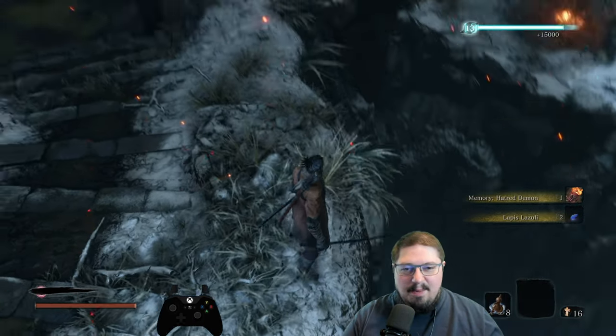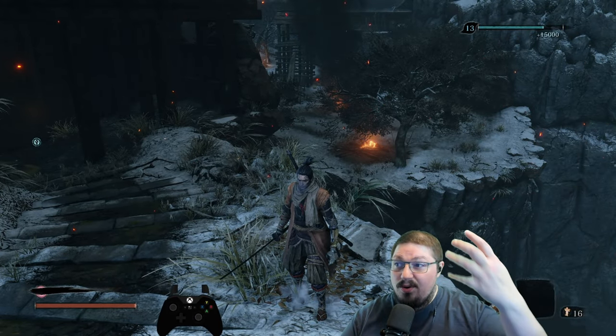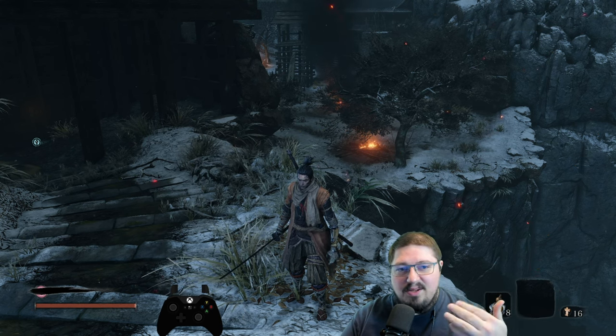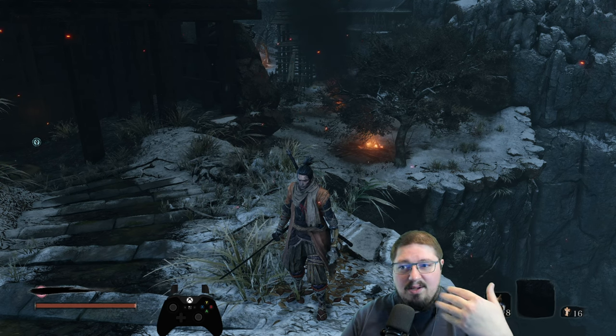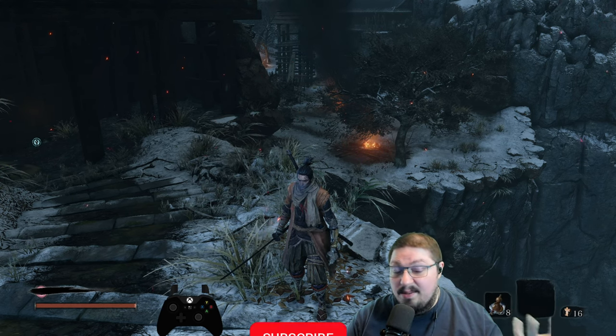He will just leap off the edge here to his death. And if you have problems trying to set this up, you can do it over and over again — it's very easy to do with just a little bit of practice. You don't have to fight him. You don't have to learn game mechanics at all. Once you get him locked over here in this little corner area, you're pretty much free to try and do this as many times as you would like.